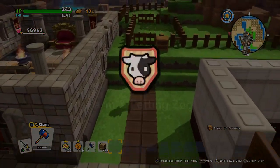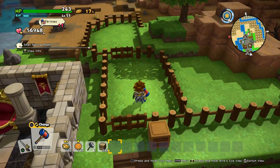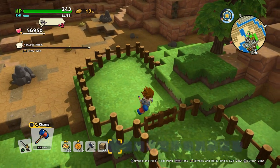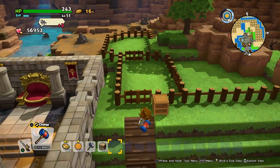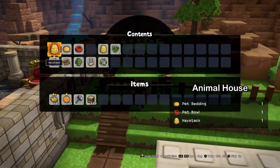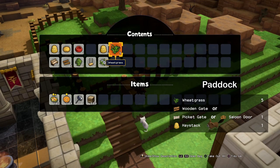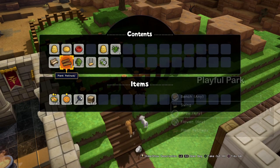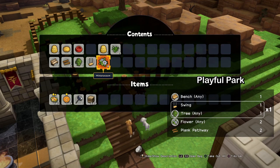Now we go to the last one — the farm and the petting zoo. This will be the playful park. For the animal house you just need a haystack, a pet bedding, and a pet bow. For the paddock you only need a haystack and five pieces of wheat grass. For the playful park you need a bench, two plank pathways, a tree, a swing, and four flowers.